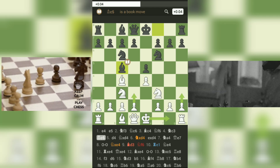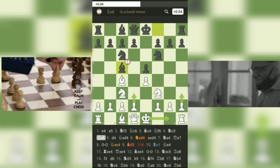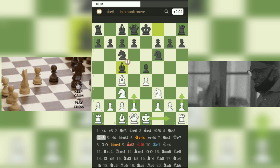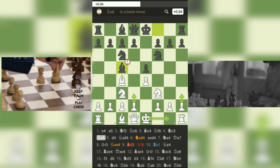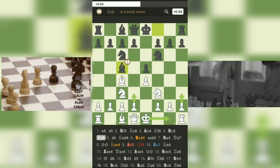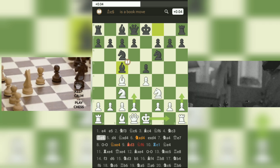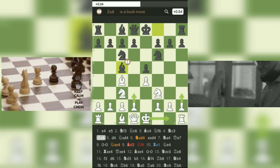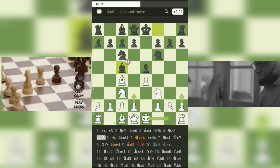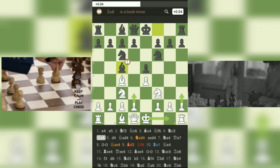The four knights game is characterized by flexible pawn structures and the potential for intricate maneuvering. From this point, players have multiple options to continue the development and fight for control of the center. One possible continuation for White is 5.d3, preparing to reinforce the center with moves like c3 and d4. Another option is 5.O-O, castling kingside to ensure the safety of the king and potentially supporting a future pawn storm on the kingside.